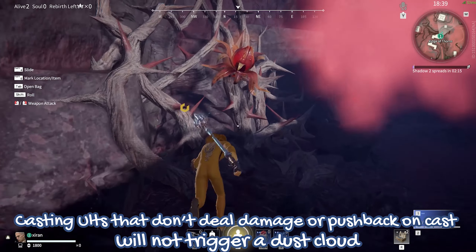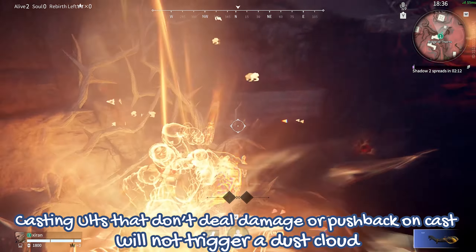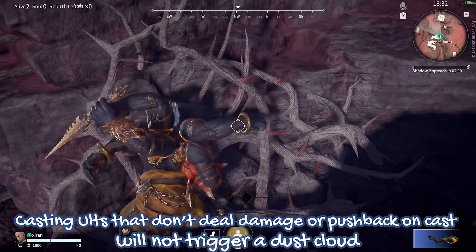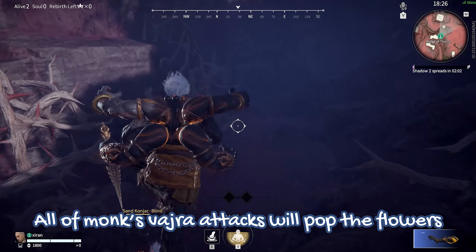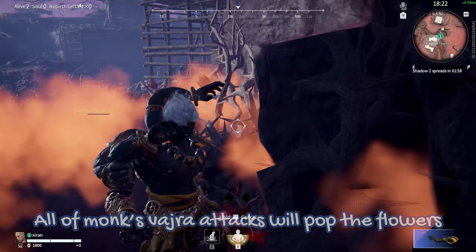Another soft ultimate is that of the monk's. He doesn't deal damage or do a pushback on cast, that's why you don't see it triggering a dust cloud. However, all of the Vajra's attacks will pop the flowers.